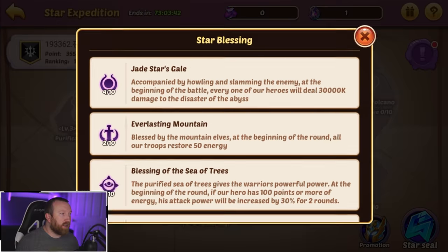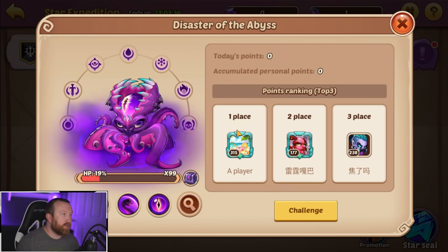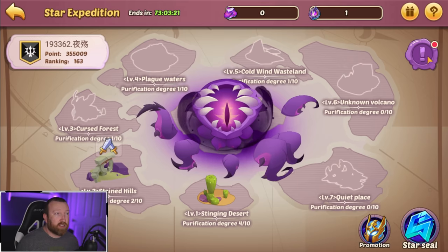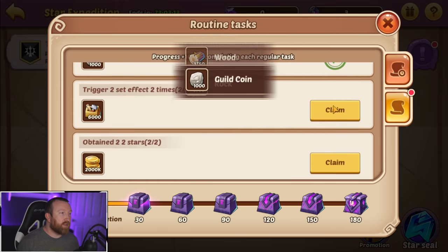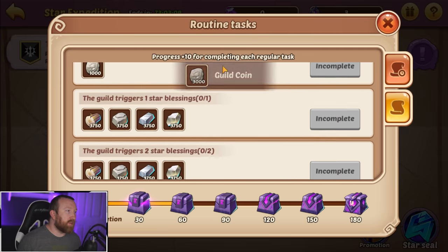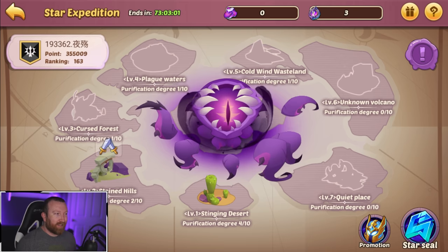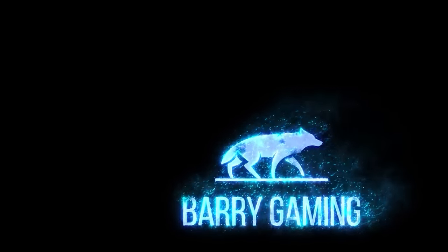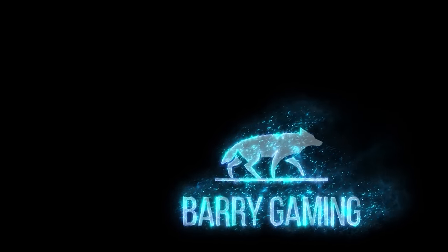When allies defeat a node, that is when you are going to get Star Blessings. Since four people have defeated it, it's four of ten — you need ten people to unlock the bonuses for each node. We also have quests that we can claim. More resources — and we get a little chest with 3,000 guild coins. I love this game mode. Jumping into it with such a better feel than just playing it. Hopefully you guys enjoy this one — let me know what you guys think about Star Expedition. It looks fun to me. I'll see you guys next time.